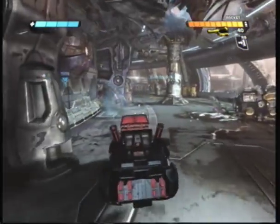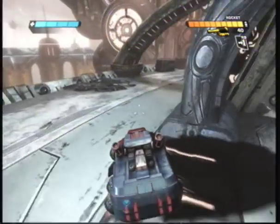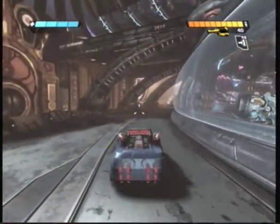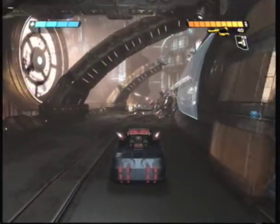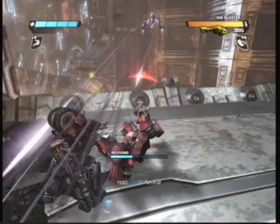Alright, right before you go to the mounted turrets, what you want to do is, instead of taking a left, you want to take a right right here. Just follow this path down. Right in front of you, you'll see an Autobot firing at the jets. All you have to do is just revive him, and that will be two out of five.